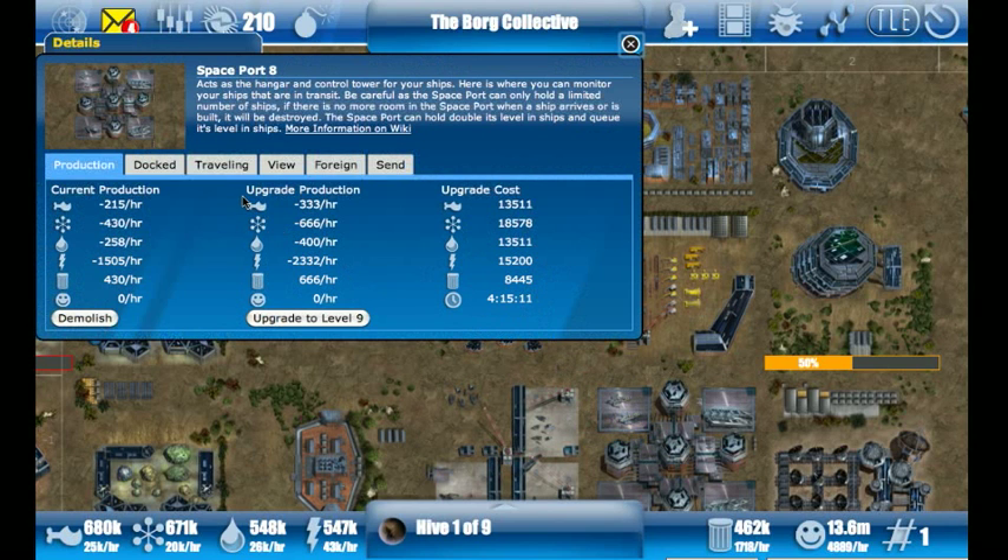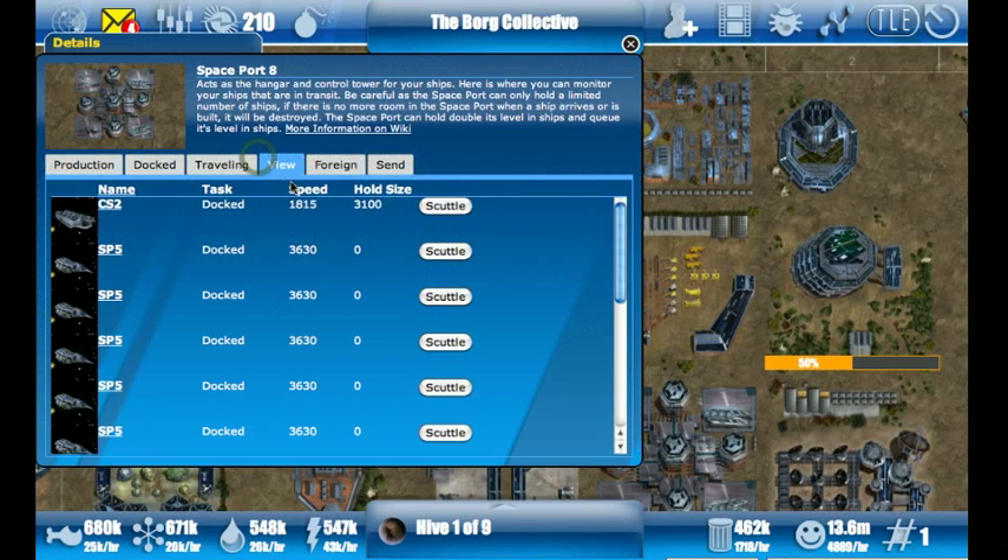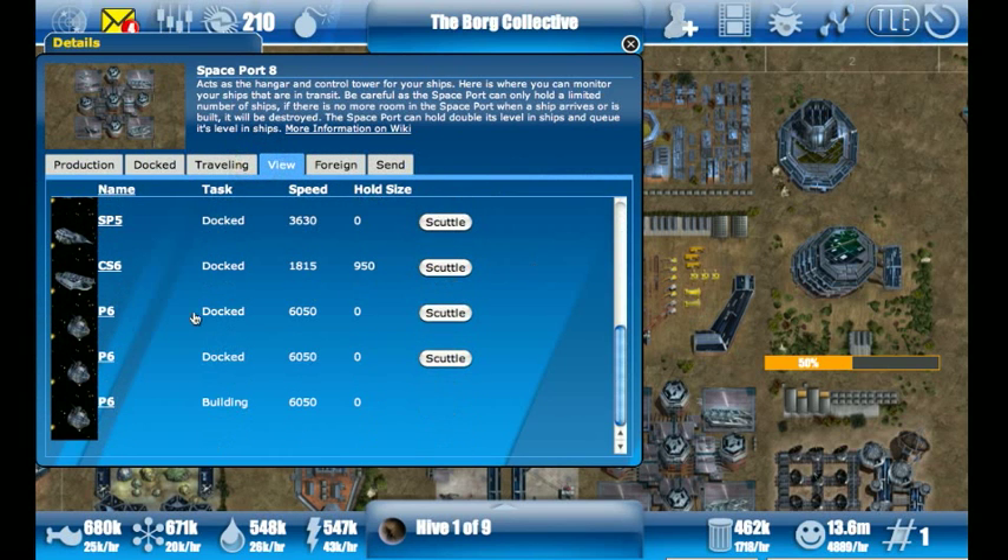If I go to my spaceport I can view my ships and I can see that I do have two of them built.